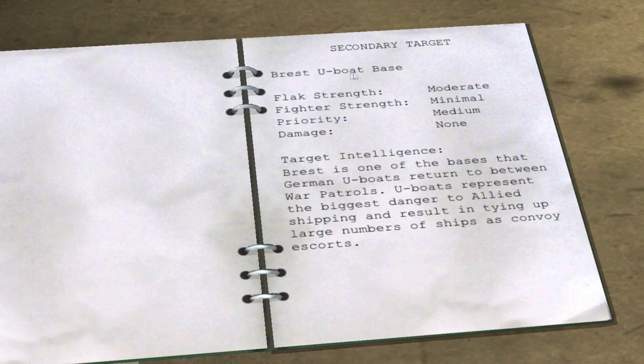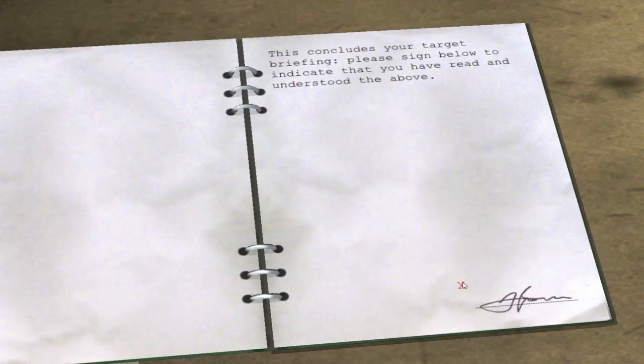The secondary target is the Brest U-boat base. I doubt we'll need to attack it — they tend to give us a bit of a milk run on the first mission. Flak strength is again moderate, fighter strength minimal, priority medium, and damage so far is none. Brest is one of the bases German U-boats return to between war patrols. U-boats represent the biggest danger to Allied shipping, tying up large numbers of ships as convoy escorts.